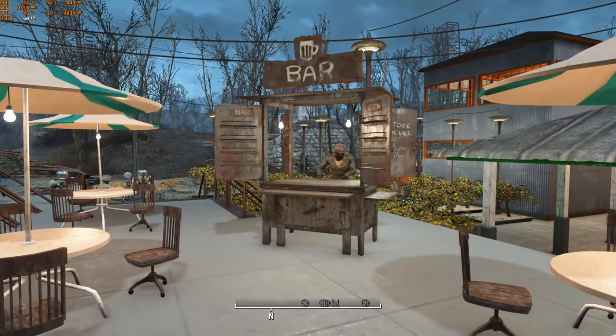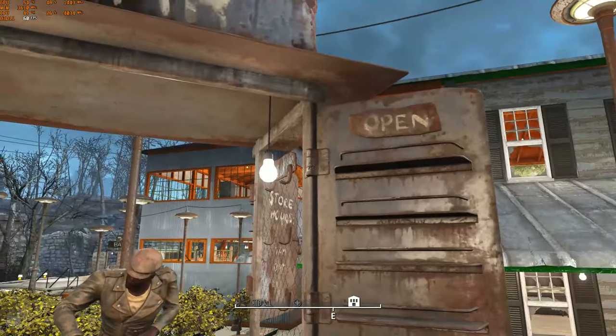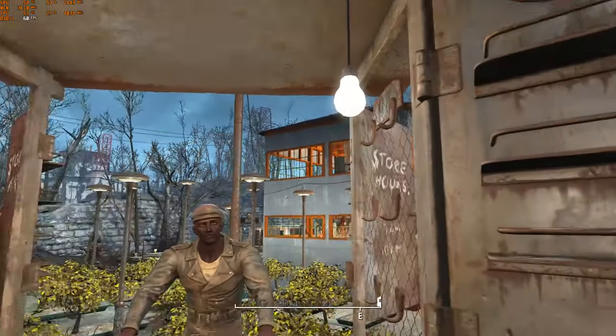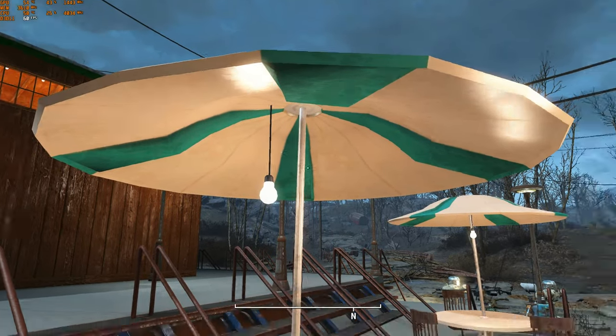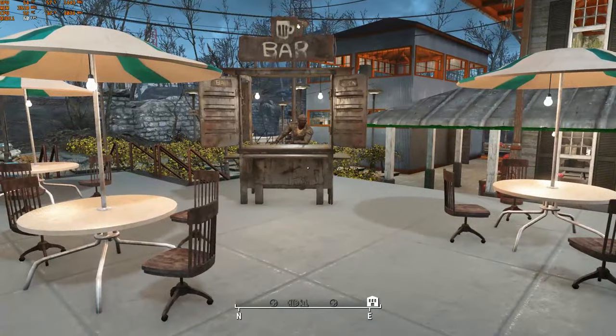Over here you have a little outdoor bar — it is manned. Using Place Everywhere, I pushed some light bulbs through the ceiling and they're hidden by the posts for the sign so you can't tell they're there. Now they light up that area, as well as a light under each awning for each table. Some seating area there.